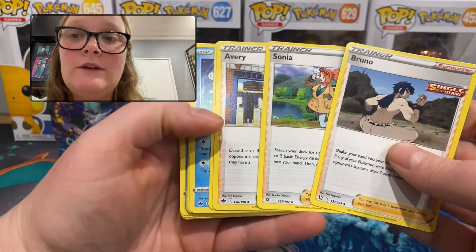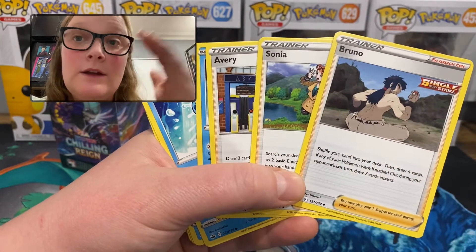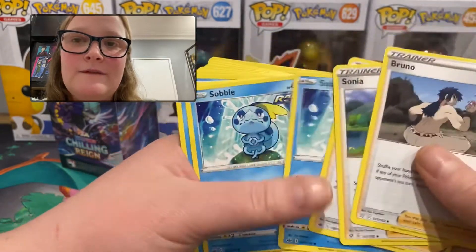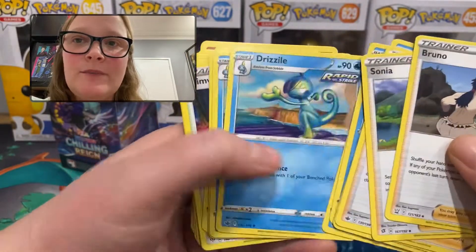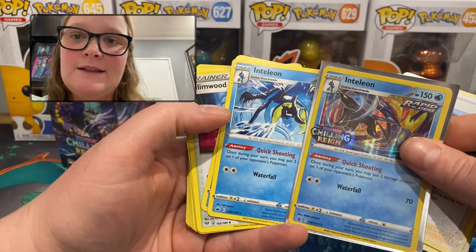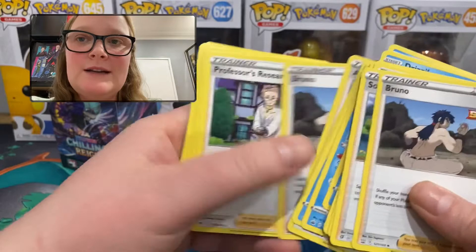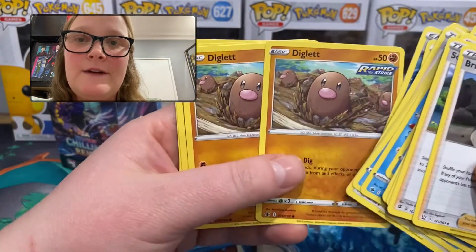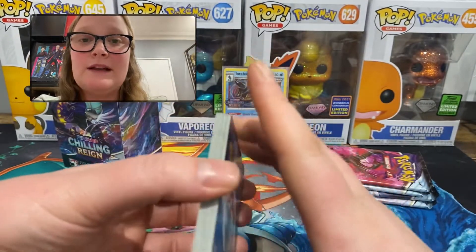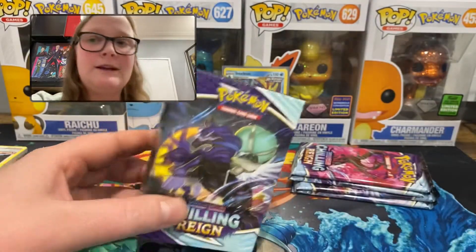I'll sleeve the Inteleon promo — that will go in my special binder just for promos. Here are the beginnings of the deck: Bruno — and also when you have the beginnings of a deck there could be cards from multiple sets inside, though these will all be Sword and Shield cards because it's the same rules. Bruno from Battle Stars, Sonia from Rebel Clash, Avery from Chilling Reign, then we have Sobble — so this is the beginnings of a water deck obviously — Drizzile, Inteleon from Chilling Reign alongside the promo Inteleon. Got two Inteleons there. Some more trainer cards, and then fighting-type Diglett and Dugtrio from Chilling Reign. Since I'm not going to use these cards to build with, I'll sort them out later into their respective binders.